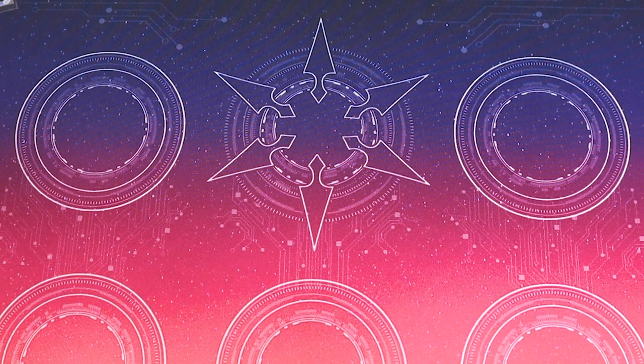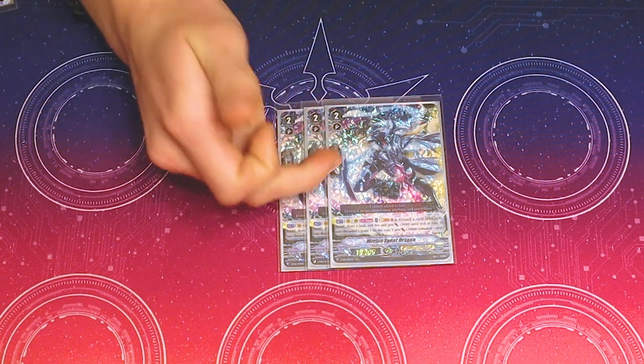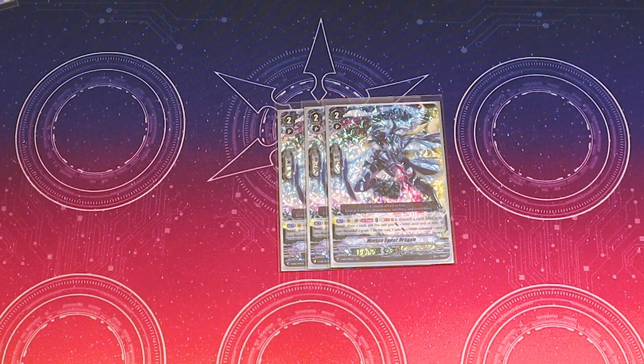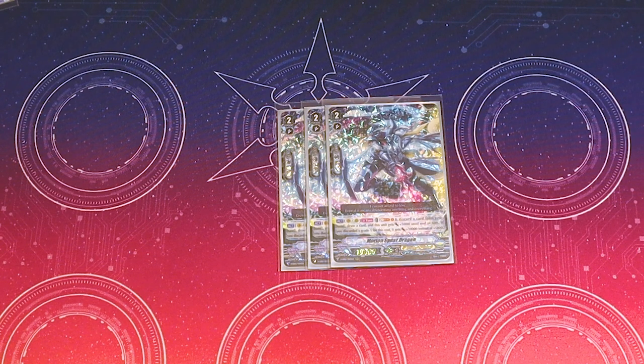Moving on to grade 2s — let's first go into what is probably consistently my favorite grade 2 in this deck. I run three copies of Morion's Spear Dragon. Its skill is Act once per turn on Vanguard or Rear Guard — you can Soul Blast 1 and discard a card from your hand, and then draw. This unit gets 5k. But if you discard a grade 1, this unit gets 10k instead. That is so helpful. It will have an application every single turn you have it.